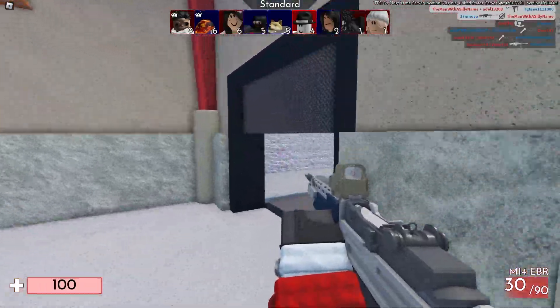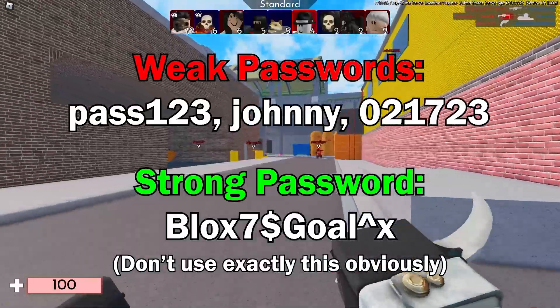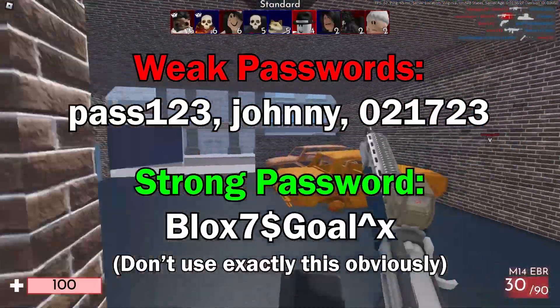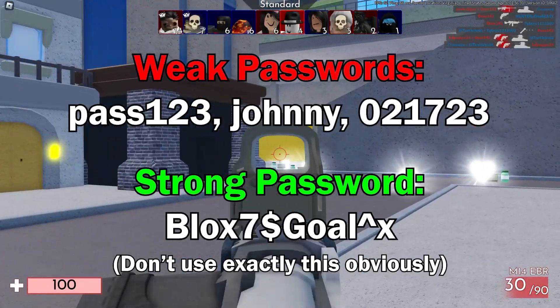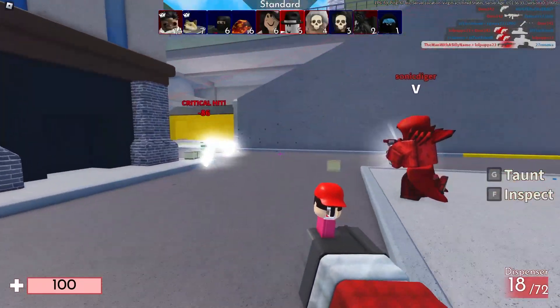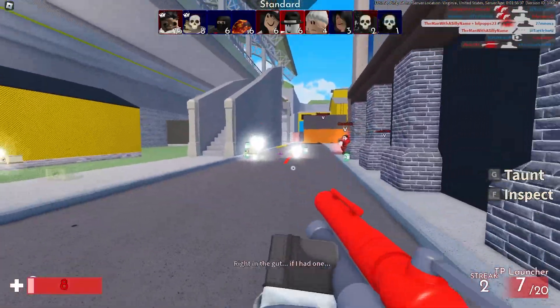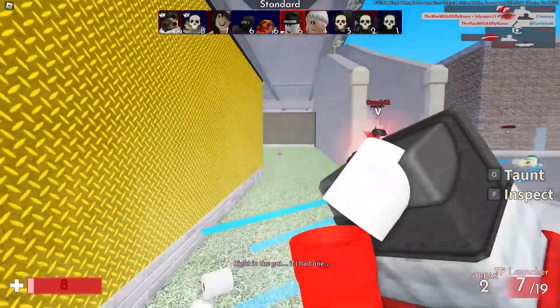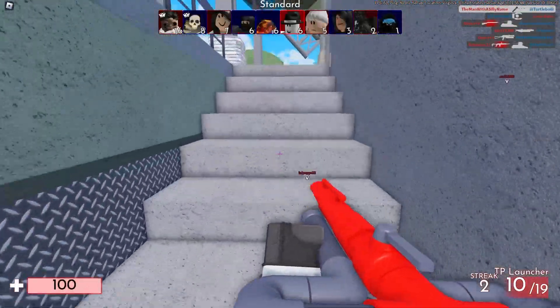When creating a password, it's important to use a combination of uppercase and lowercase letters, numbers, and special characters. Also make sure your password isn't easily guessable — don't make your password something obvious such as your birthday or a pet's name. And don't reuse passwords on other sites. The reason why you don't want to use the same password on all your websites is because if one site gets breached, it puts all your other accounts at risk.